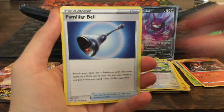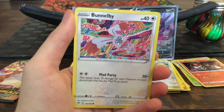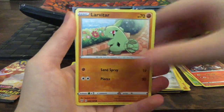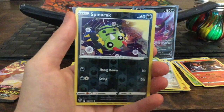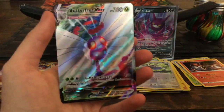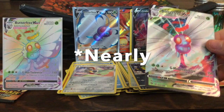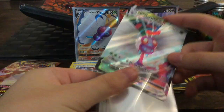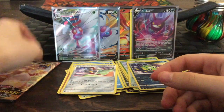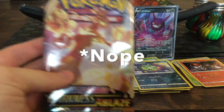We got a Flapple, an Aerodactyl, Famished Palace, a Milcery — we're starting to see a lot of repeats now. Oh, we got the VMAX Butterfree! I think we've now gotten all the Butterfree versions in this box. Let's see if that's true — yeah I think we have, just ignore me rambling. Okay, last pack.